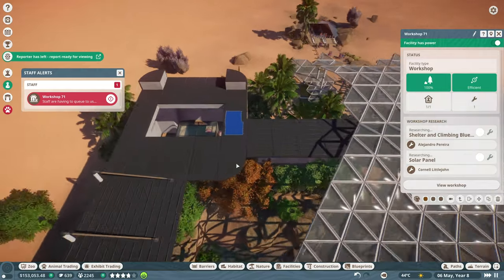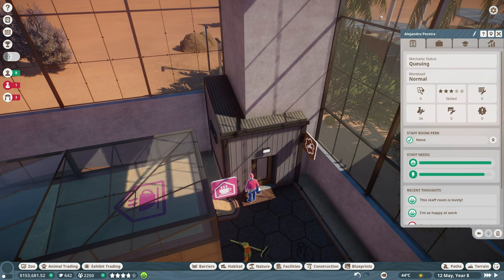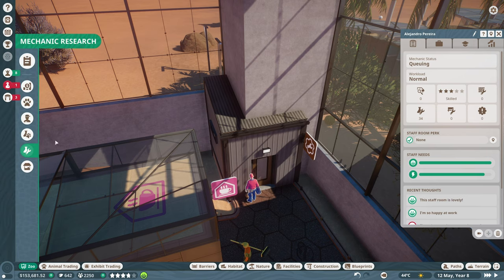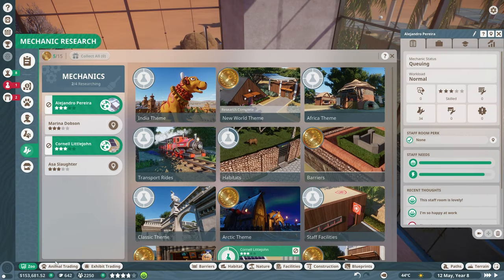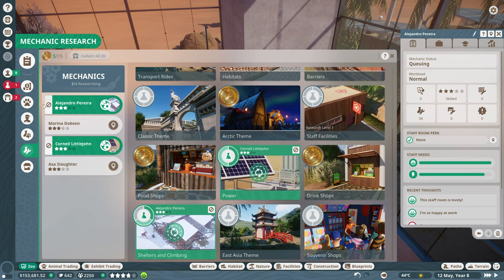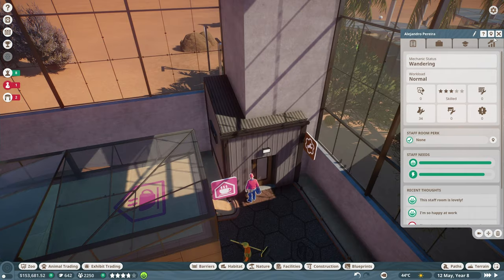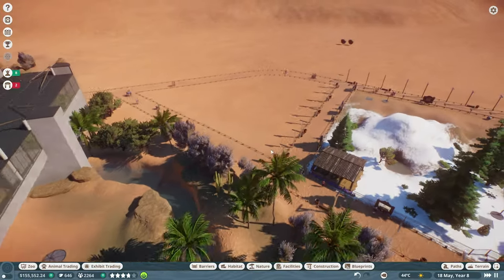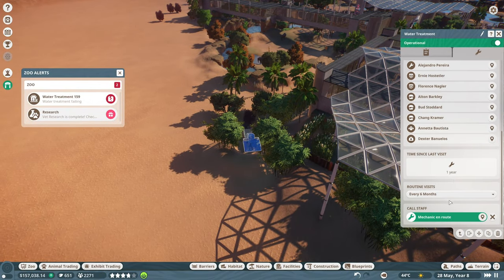There are two mechanics trying to research the same thing in the Africa area. Let me check - research is done for power, shelters, and climbing! Great, now we can get the wind farm going. Alejandro can switch over to researching shelters and climbing for someone else instead. That way people can actually go inside the shelters.